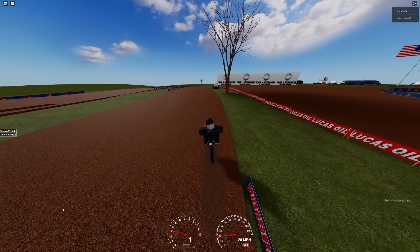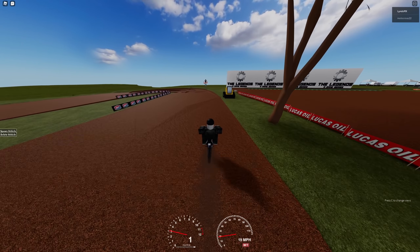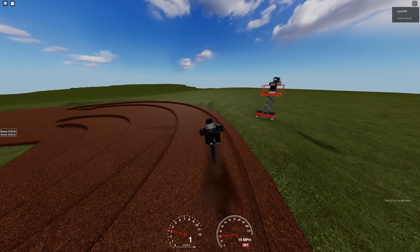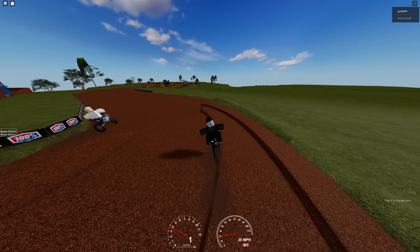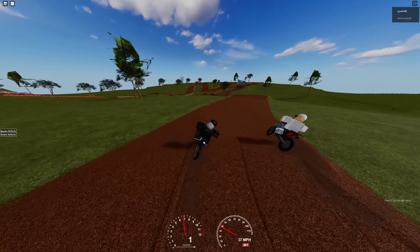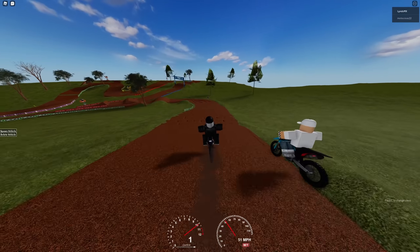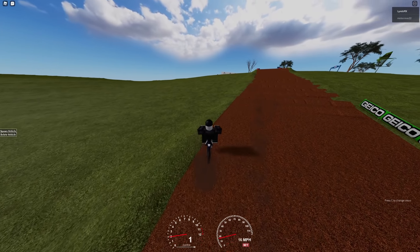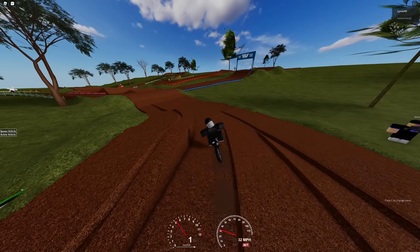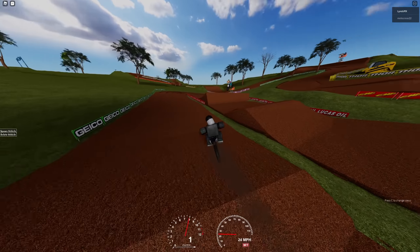I'll zoom in a tiny bit for you guys - there we go. Reese is waiting for me here, let's get my mouse off the screen as well. I can't look behind me so I don't know where he's coming from - I can hear him behind me. There he is! Just imagine if you got a group of five-plus guys on here, it'd just be so much fun. I got a bit too heavy on the brakes there - I was a bit scared he was going to pump me, so I was trying to hit the corner pretty quickly.